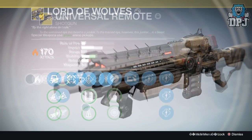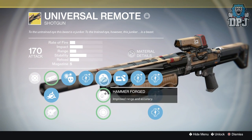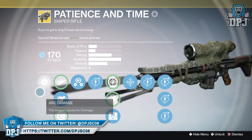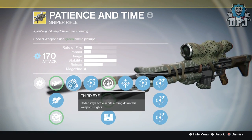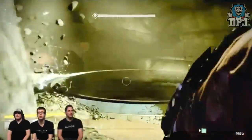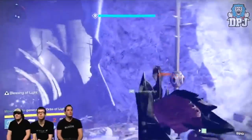The other two weapons making a return are the Universal Remote — a great shotgun that sits in your primary slot — and Patience and Time, a great and very useful sniper rifle. Those are the confirmed exotics making a return with the April update. Besides the three Prison of Elders exotics, I'm guessing the others are obtainable up to 335 light from exotic engrams. Whether they'll announce any more exotics coming with the April update, at this point we're unsure.